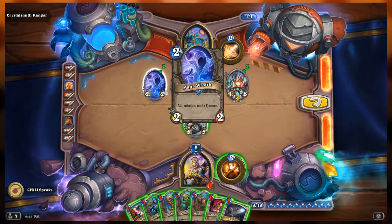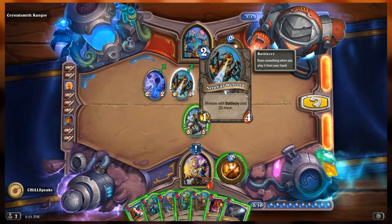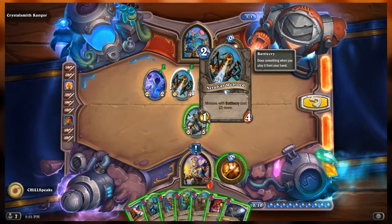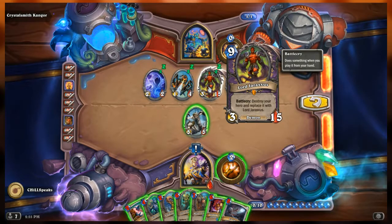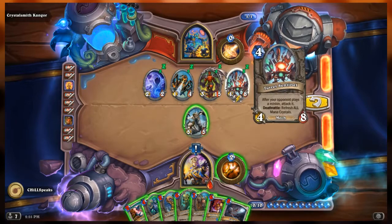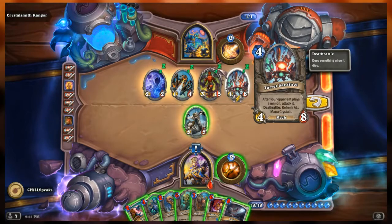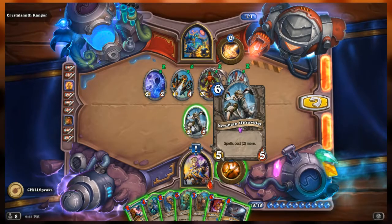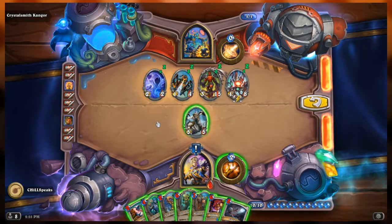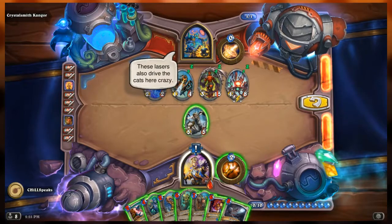New puzzle. On Kangor's side we have: Mana Ray (2/2, all minions cost one more), Nerubian Web Lord (1/4, minions with battlecry cost two more), Lord Jaraxxus (3/15, battlecry: destroy your hero and replace with Lord Jaraxxus), Turret Sentinel (4/8 mech, after opponent plays a minion attack it; deathrattle: refresh all mana crystals), and Nerubian Unraveler (5/5, spells cost two more).